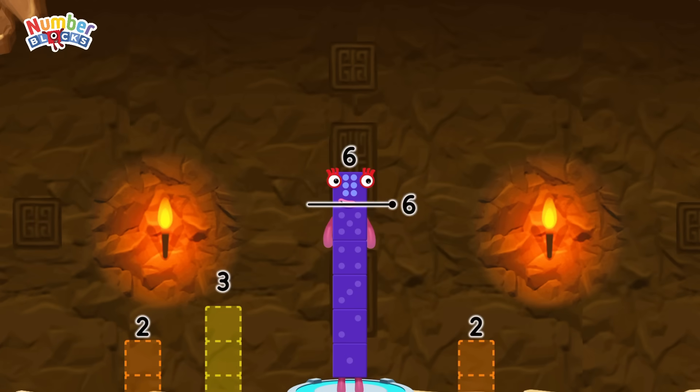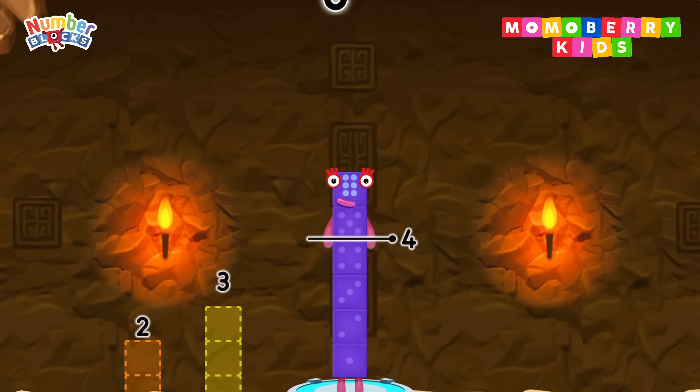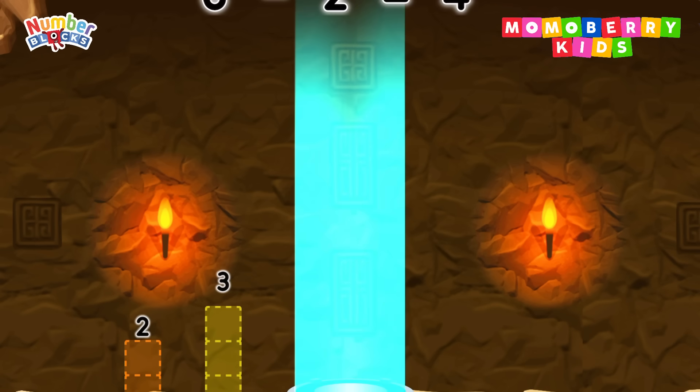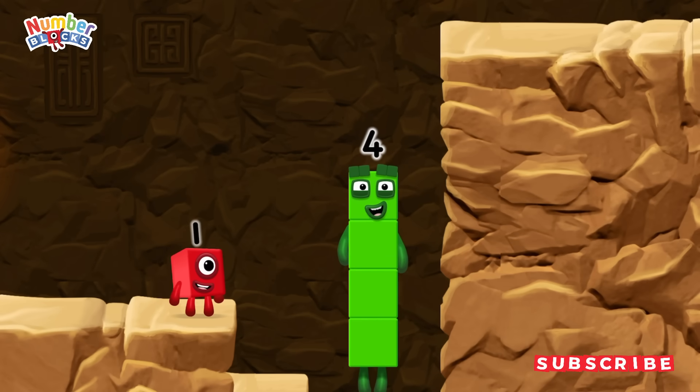Take number blocks away from 6 to leave 4. You got it! 6 minus 2 equals 4. I am 4, have we met before? Good job!